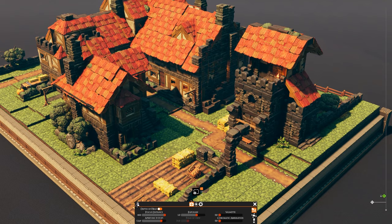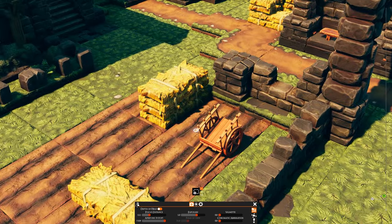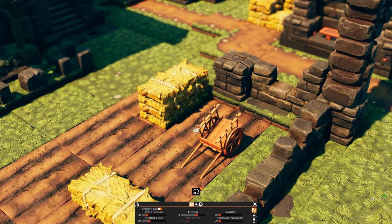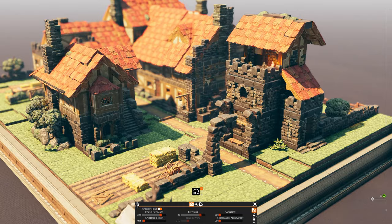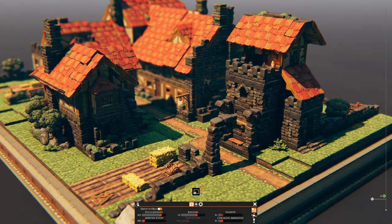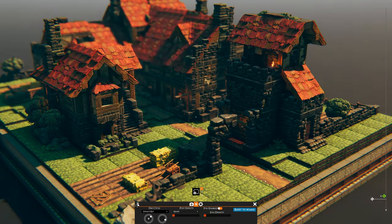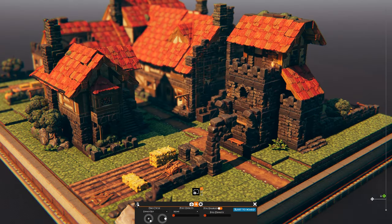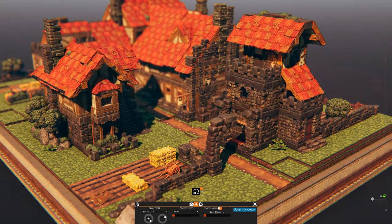A new panel of options will appear while the classic interface will disappear. You can now easily change the depth of field parameters, modify the exposure, the vignettes, and the chromatic aberration settings. You can also change the time of day and sun orientation, all without impacting your board as a whole — changes in the photo mode only affect the photo mode. The photo mode also only works for you and is local, meaning that other players currently on your board won't see anything change.